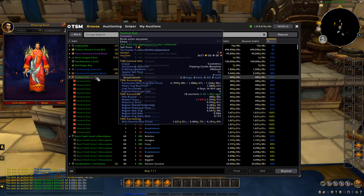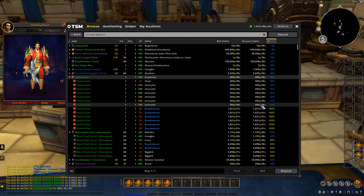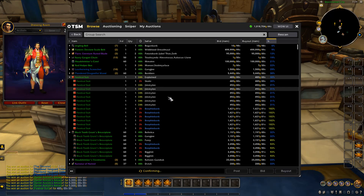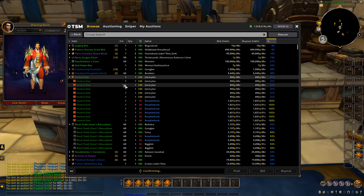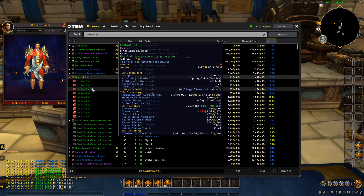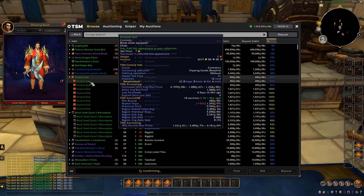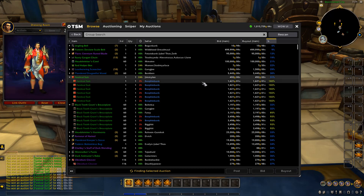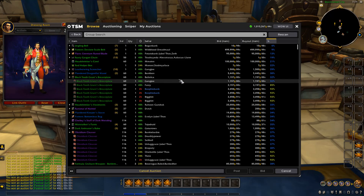Moving on, we've got Festival Suits — another cool looking item, basically the same strategy as before. We're going to buy all the ones listed at 492 gold all the way up to where we've already got them listed at 1.6K, then repost all of these at 1.6K matching our existing listings. That way we control the market for Festival Suits and own pretty much all the stock. They have a really good sell rate of 0.086, which is very good for cosmetics.